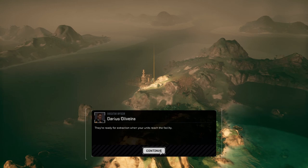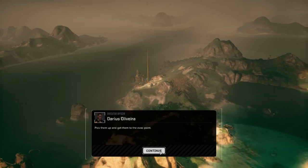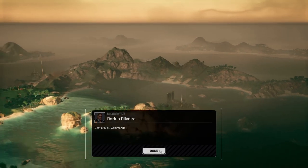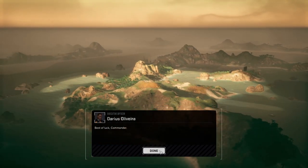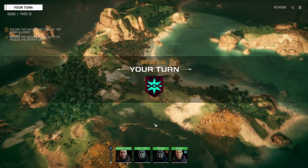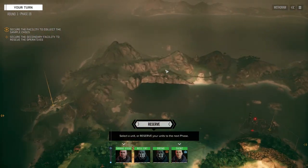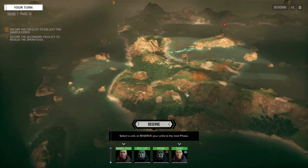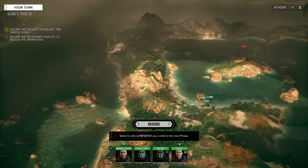I've never played a recovery mission on this map before. It looks like that's where the person is we have to recover, and the island is where the sample is, which we don't necessarily need to get. I have no idea where our extraction point is - maybe over here somewhere. It's not a very big map, it's tiny.